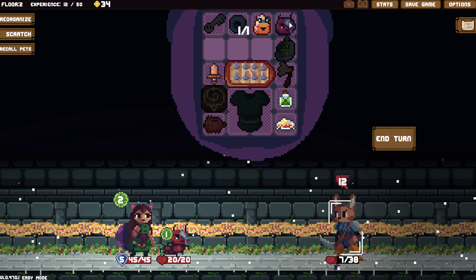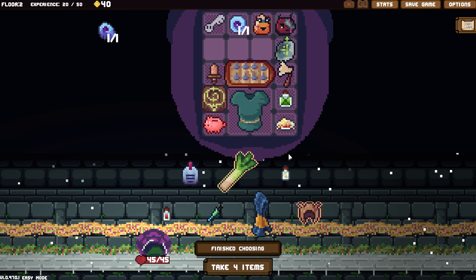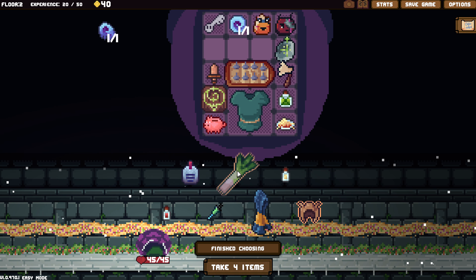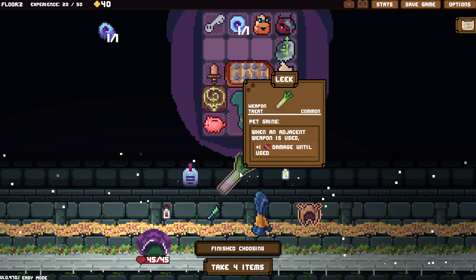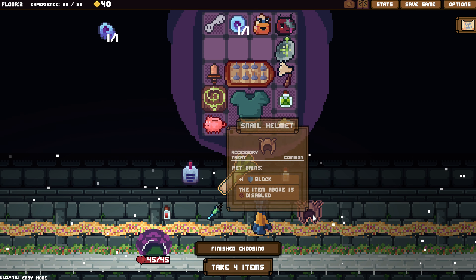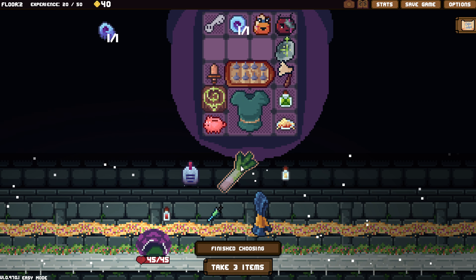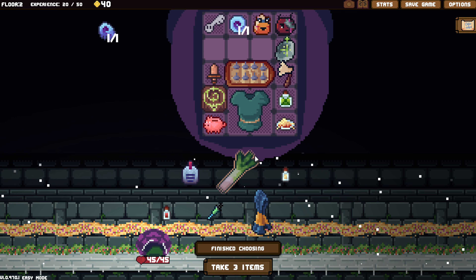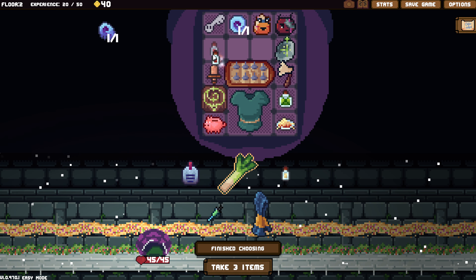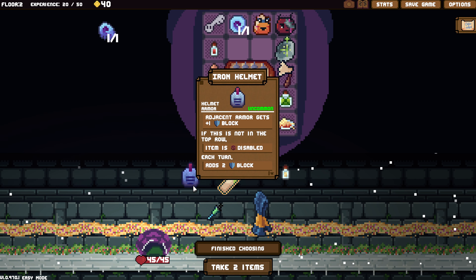We need more bag space. Weston, we're letting you be out front. We can start with this, we can do this. Then I could just go and do that. Here, Weston. Yeah, that worked.